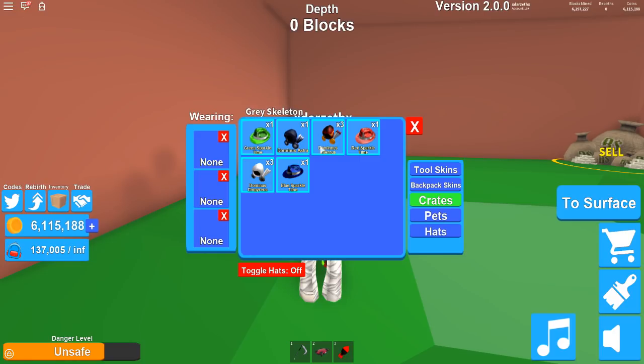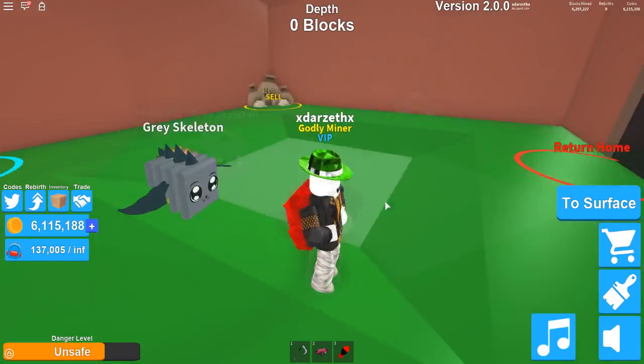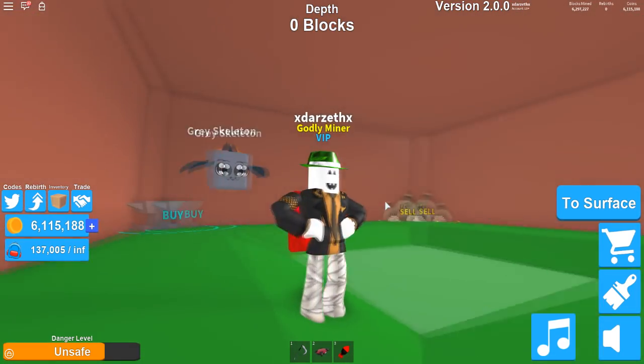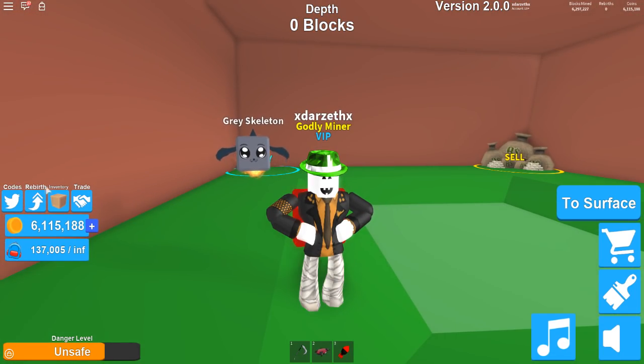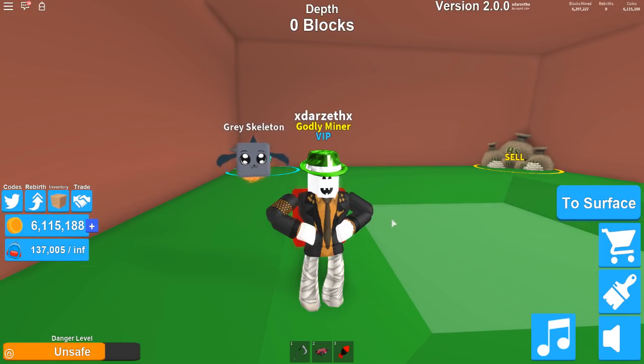Pretty nice, pretty fancy. So we're gonna start with this one — we're gonna equip this. Oh no, it takes my hat off, it takes everything off! That is crazy. Okay, that's what that looks like. So we're just gonna pick up the Dominus Astra. Let's equip that one.